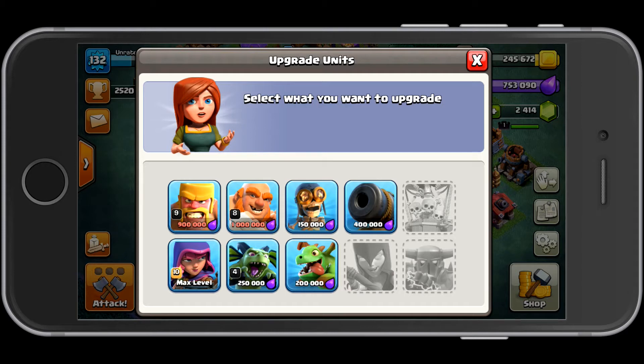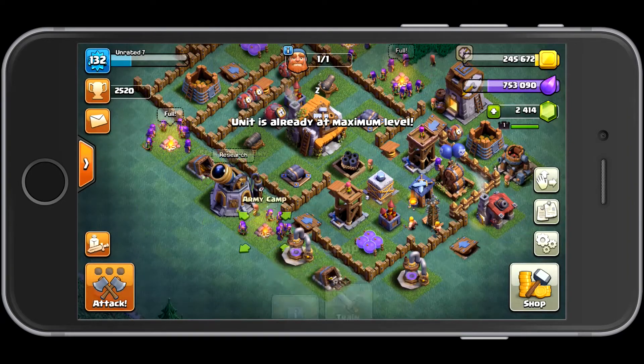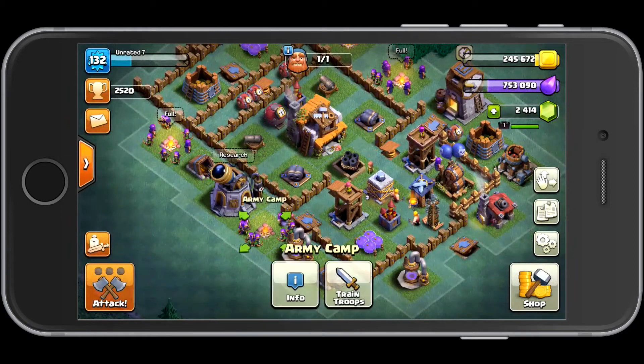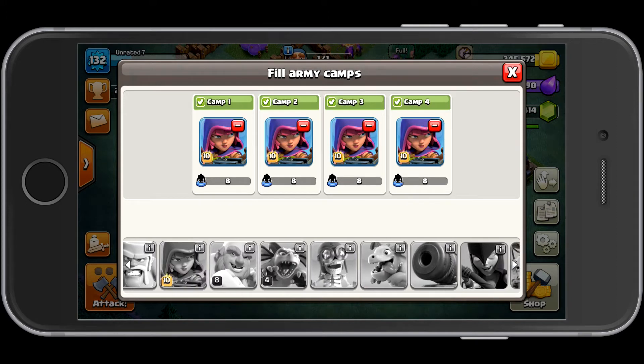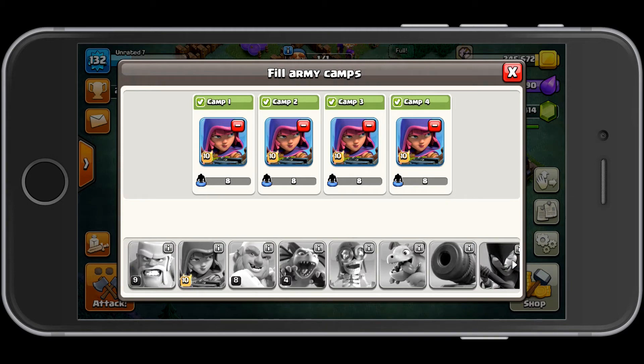The only reason to upgrade barbarians and giants is that depending on the base you go up against, sometimes you'll need to use other units than just archers, because some bases are very well designed against a full archer raid. But the majority of the time, archers will get you to 2,500 trophies. Once they're at max level, you get an extra 2 archers per army camp — so instead of 6 archers, I now have 8 at each camp. Initially I had 24 archers, but at level 10 I have 32 archers total.